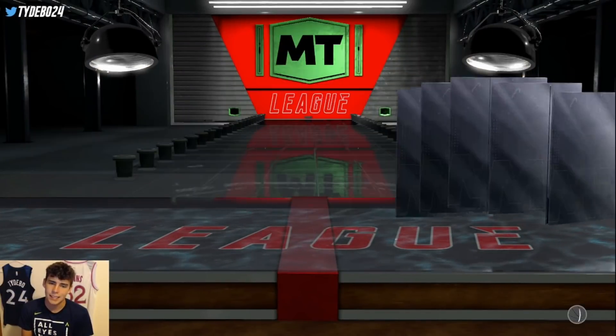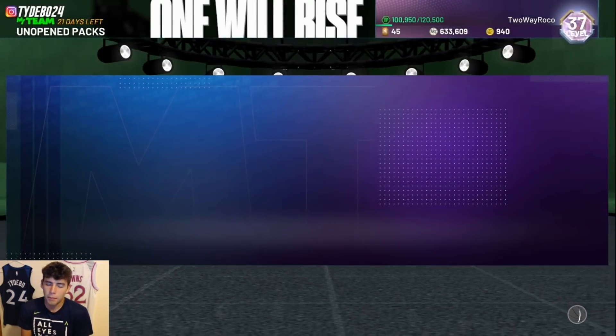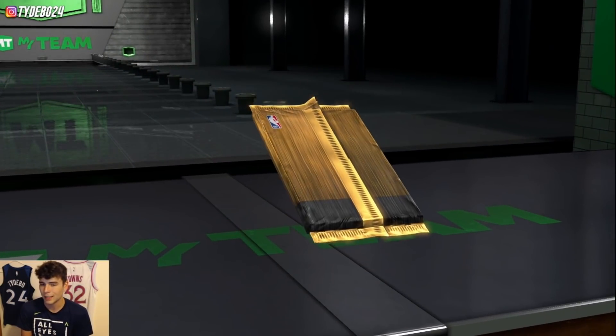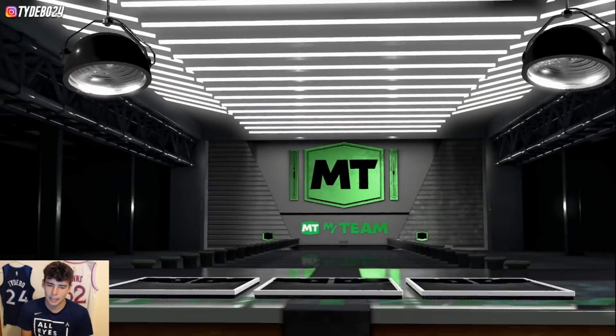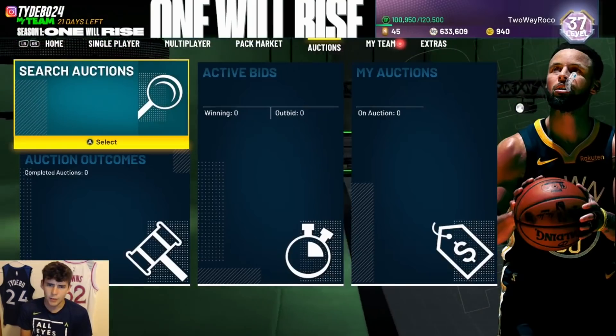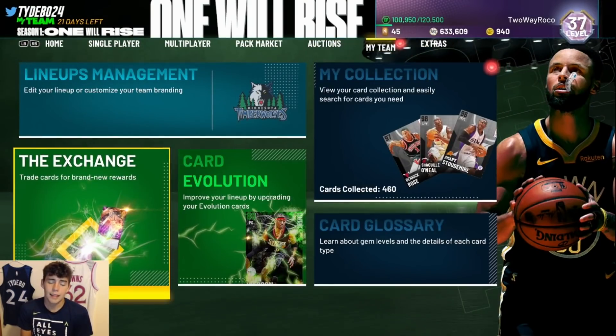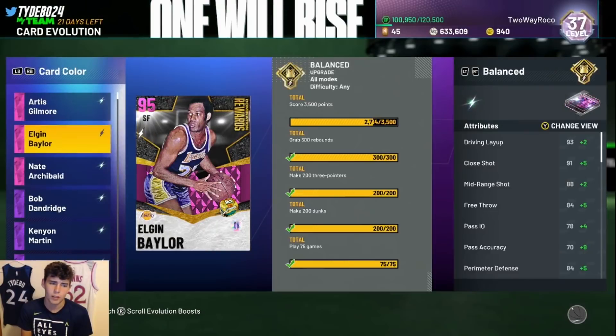I pull an emerald — even a bronze range extender would have been big to pull from these types of packs, but I didn't get one. I also get a gold shoe out of the next pack, so nothing too exciting there. Let's hop into the card evo to see what Damon Stoudemire is working with.